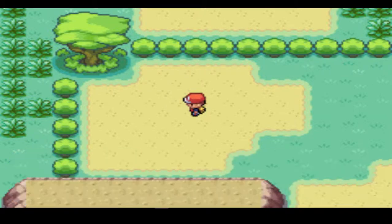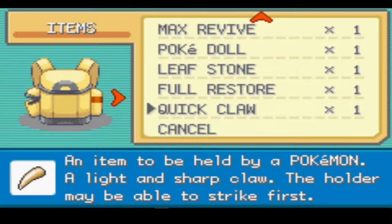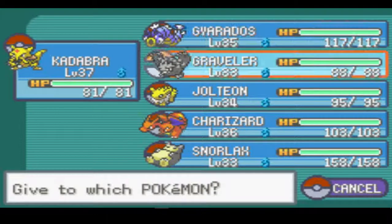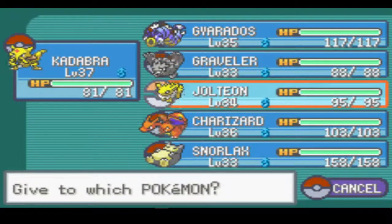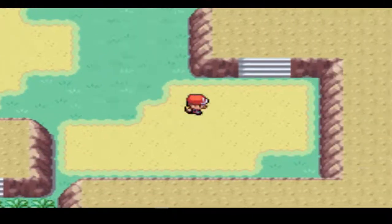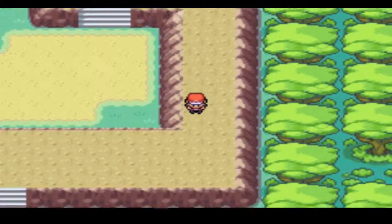I found a Quick Claw. An item to be held by a Pokemon — a light and sharp claw. The holder may be able to strike first. Who do we want to give that to? Let's give it to Kadabra. Maybe we'll change our mind later, possibly, but for now that'll work.